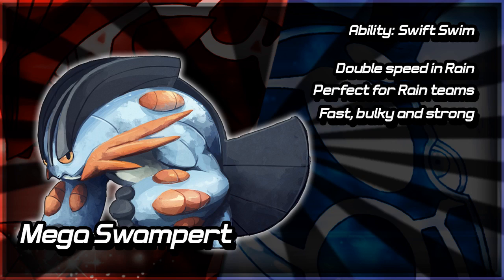It's still four times weak to Grass type moves because there's no Sap Sipper, but really Swampert's always had to deal with that, so it's just something you have to carry on dealing with as Mega Swampert. That's pretty much it for the ability — there's no real method behind it, just get the rain up and use it.